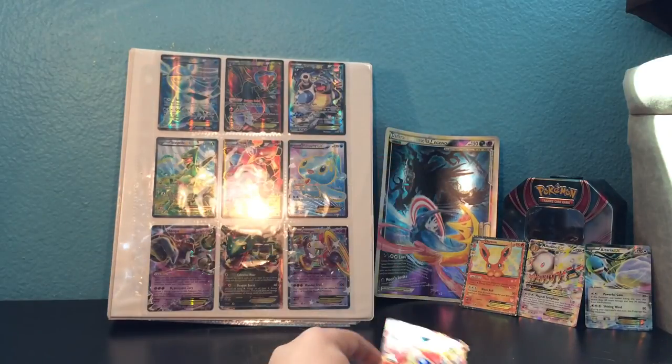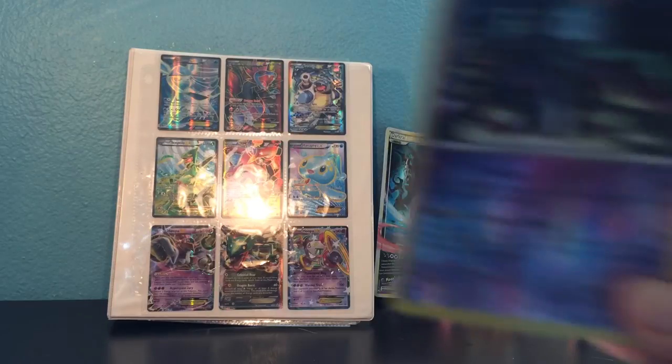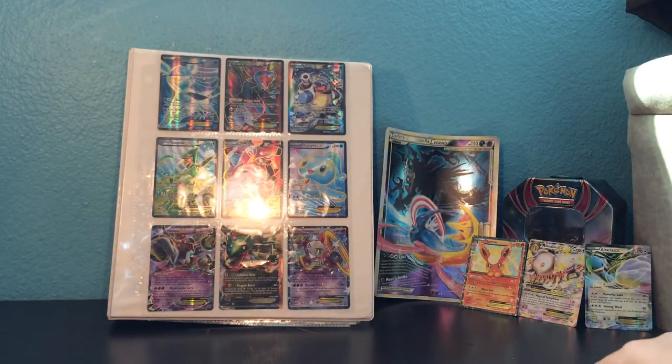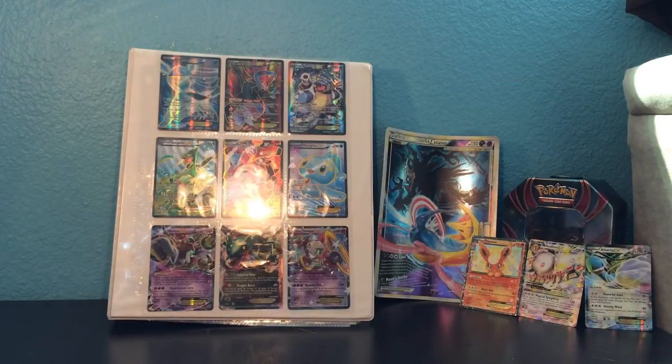And a Victini EX! Alright, okay — an EX pull, that's pretty good! Put him over here. So yeah, that is our pretty awesome box. Oh — Meloetta, I forgot, that's a rare too. Put him over here.